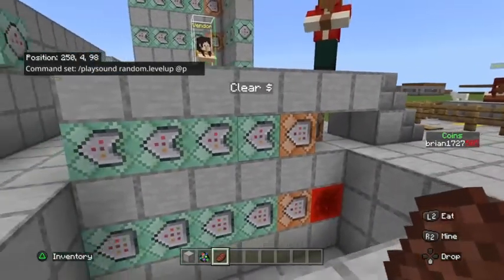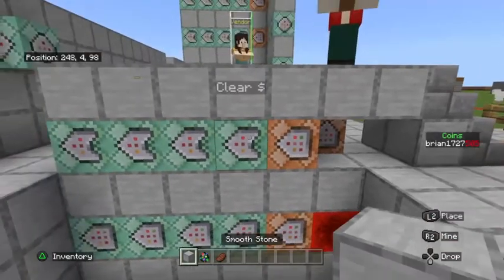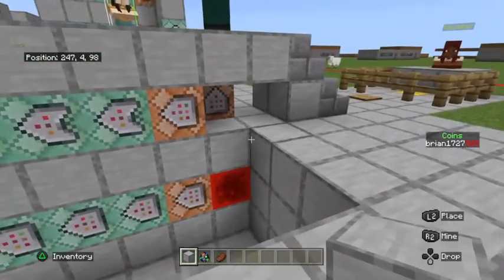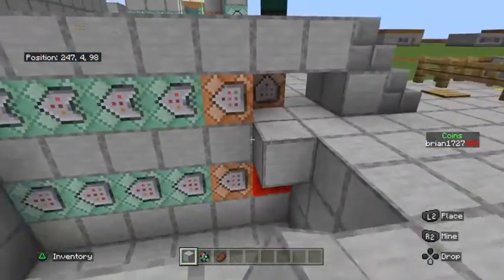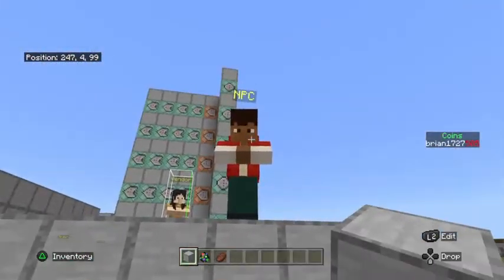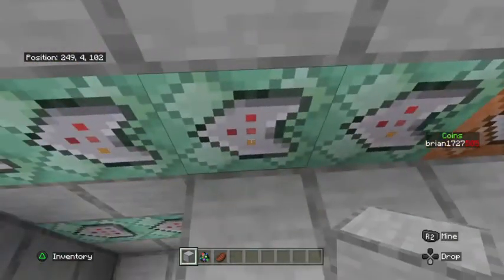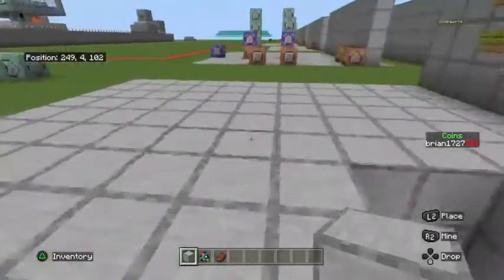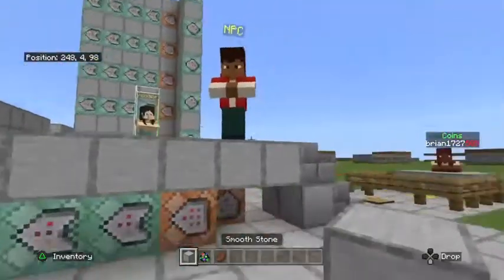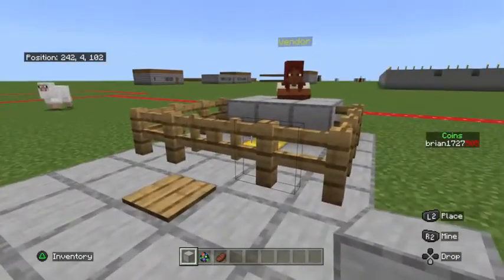If you want to keep it simple, you only need the first three commands plus the air-erase block command. One thing to be careful of: all these commands use @p rather than specific XYZ coordinates. This assumes no one else is standing near the NPC. In multiplayer, if another player is standing closer to the command block than the buyer, the transaction could go to the wrong player. To avoid this, space out your NPCs and consider building a small booth around each NPC so only one player can be there at a time.